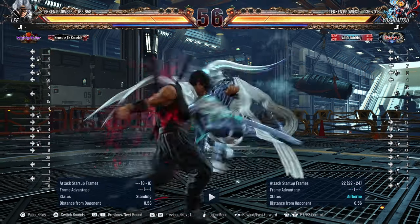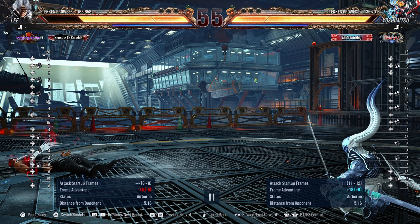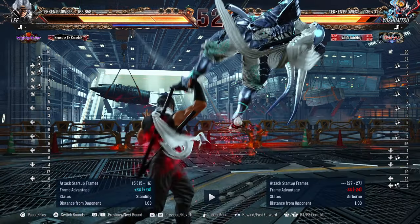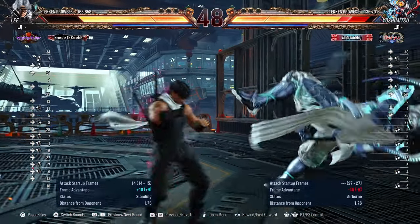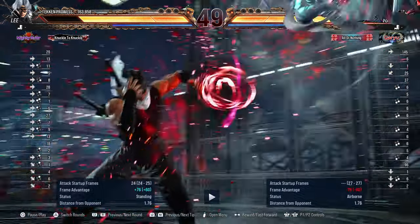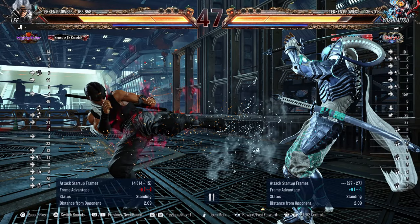He went for 3,1 — smart. At this rank a lot of players will get caught by what Yoshimitsu can do, because 3,1 on block, if they don't duck the last hit, is plus 7. Lee messed up there going into back 2,2 again — that's minus 9, so he's safe. When you see Lee doing this particular move you don't have to press anything. You could try going for a low; any of his lows that can reach at this distance will probably hit the Lee because they do lose their turn.